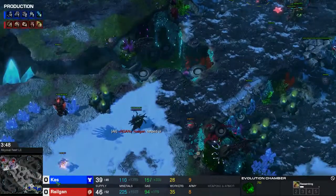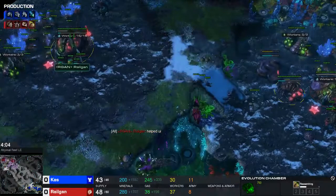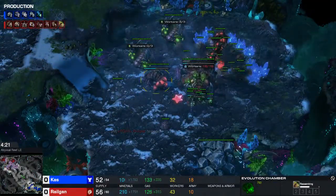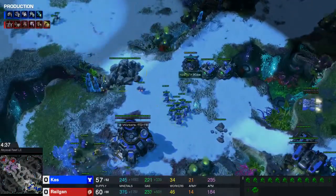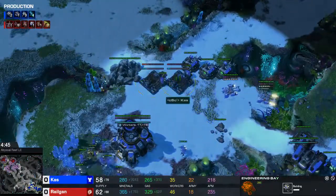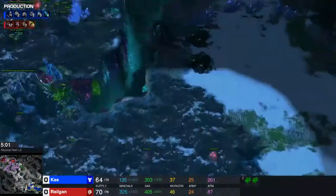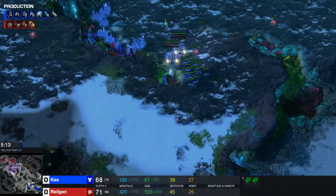I get the evolution chamber into carapace upgrade, shutting down the reaper, getting the 4 minute lair. I get the fast carapace upgrade because it helps a lot when it comes to dealing with marines. I have 2 base here going up for him, and my carapace upgrade should be about done in time to deal with this drop.